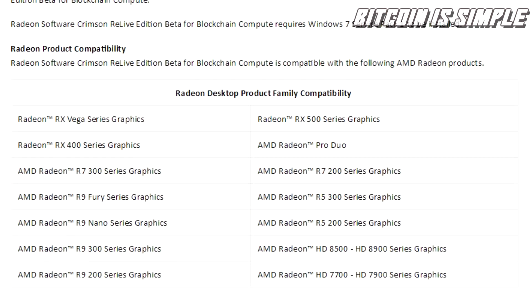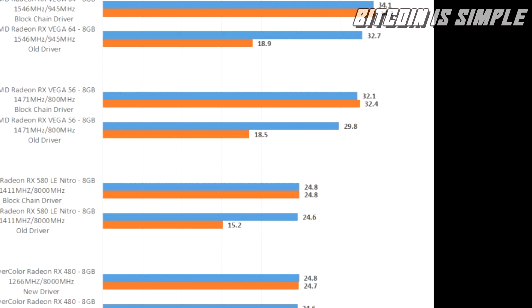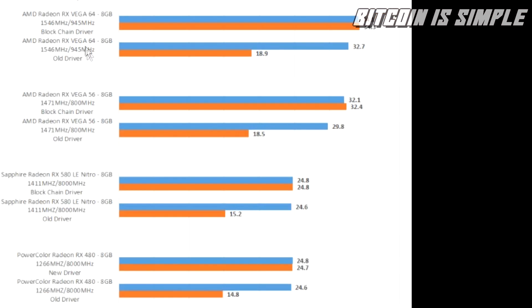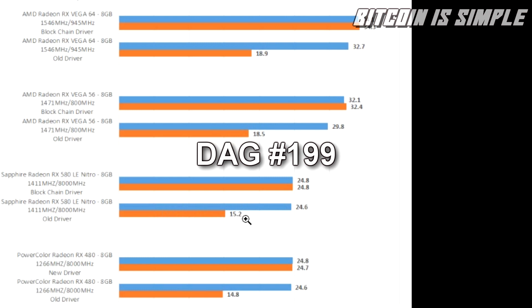Pretty much all AMD Radeon mining cards are supported, and here you can see the difference when using this updated driver. For example, if you are using the Radeon RX 580, you can check the mining speed between different DAG sizes. With the old driver, the regular speed of 24.6 megahashes per second dropped to 15.2 megahashes per second — almost half the speed.